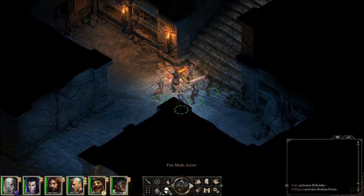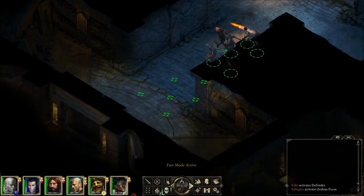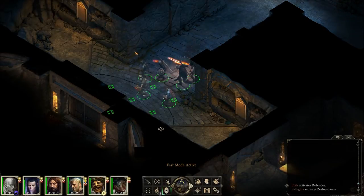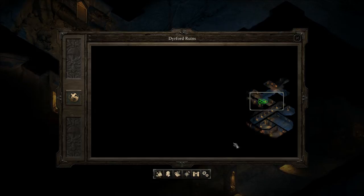Okay, sneak mode on. Now we've already explored some of this last episode. It could be a very big area. So we've been in this room, this room, this room. We haven't seen where this goes yet, and there's two entrances.